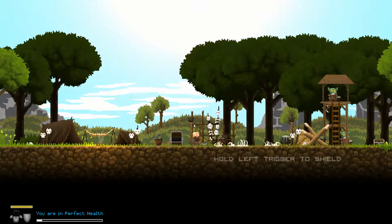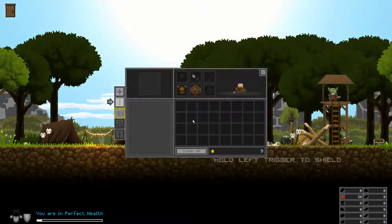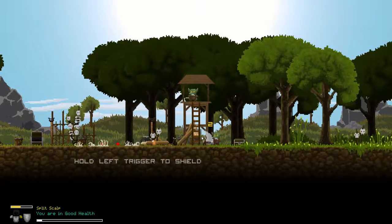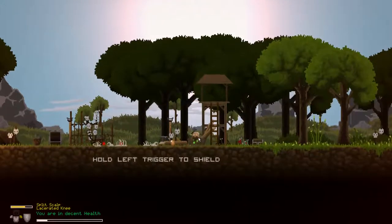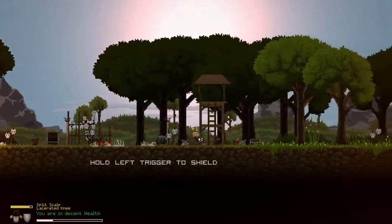Leather vest — there you go. Okay, so now I got... do I have the leather vest on? Excuse my creaky chair. I do have it on. Okay, so this I remember — attacking from behind will do double damage. You've just been wounded, be careful. There you go. Dead. I killed them dead.